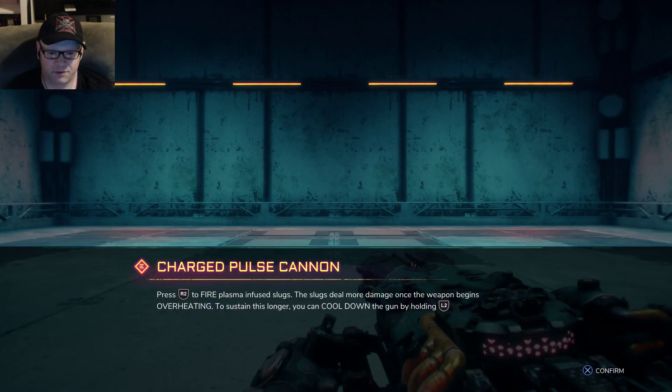Press R2 to fire the plasma infused slugs. The slugs deal more damage once the weapon begins overheating. To sustain this longer, you can cool down the gun by holding L2.